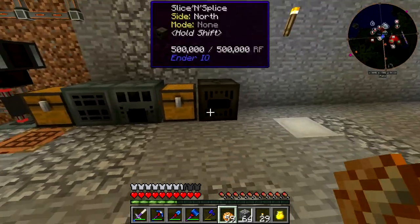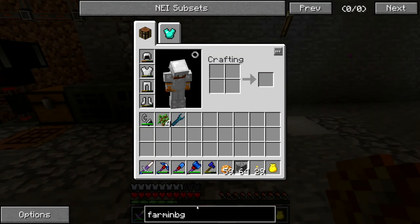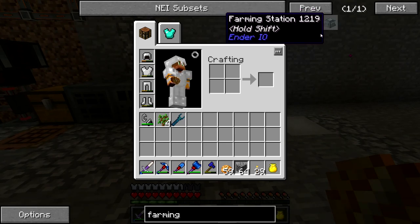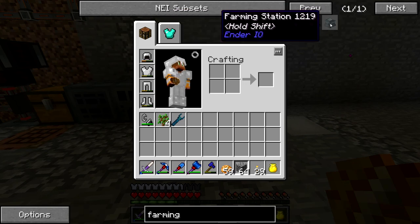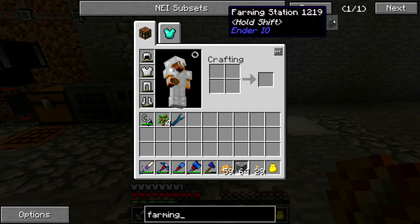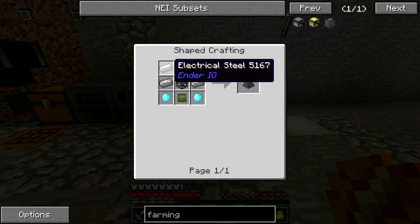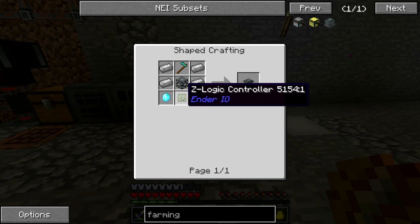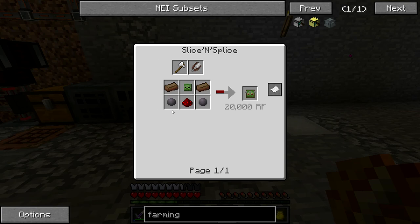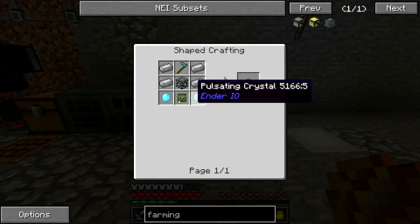The reason I made this Slice and Splice machine is because I want to make what's called a farming station from Ender IO, and we're going to make two of them. This is what we're going to use to automatically farm our potatoes and our trees. If we look at the recipe here, it needs some electrical steel machine chassis and a Z-Logic controller. This is why we need that Slice and Splice machine — you put these ingredients in here and you'll get that Z-Logic controller.